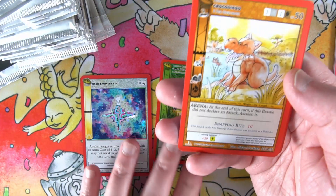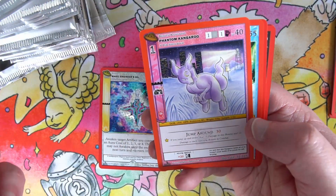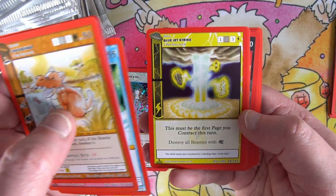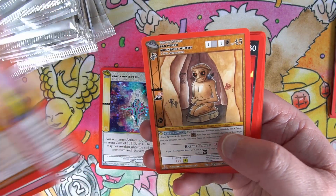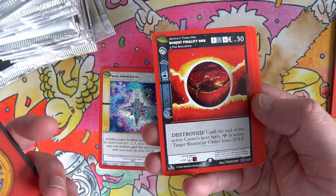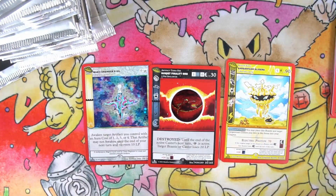Okay, what have we got: Shaman Beast Bookmark, Blue Giant, Space Brain, Green Fireballs, and a full hollow Magic Engineer's Oil along with an Opalescent. That's a bit better now. Saber-Toothed Tiger, Blue Jet Strike, Dwarf Star, Sunset Finality reverse, and a Gargantuan Gliders non-hollow.